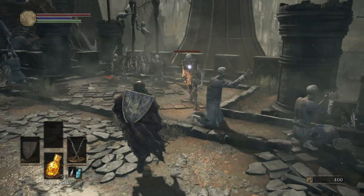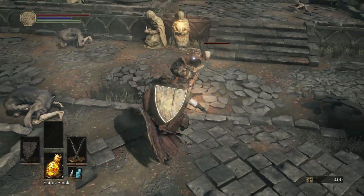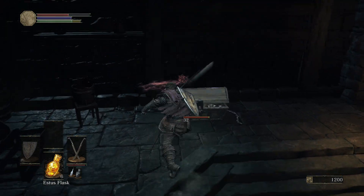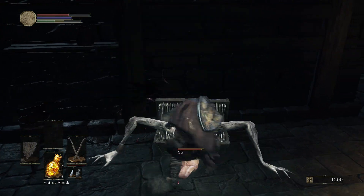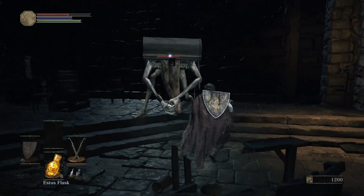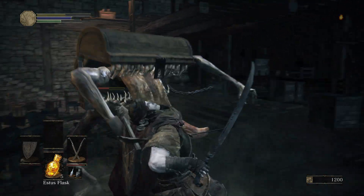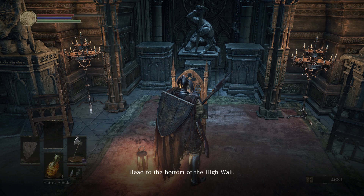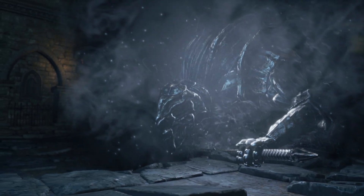I entered this castle arena and started making my way through it. I found this chest and — watch what happened. Needless to say, I ended up dying. After that, I found this old lady and she gave me a flag to use. And then I made it to the next boss.